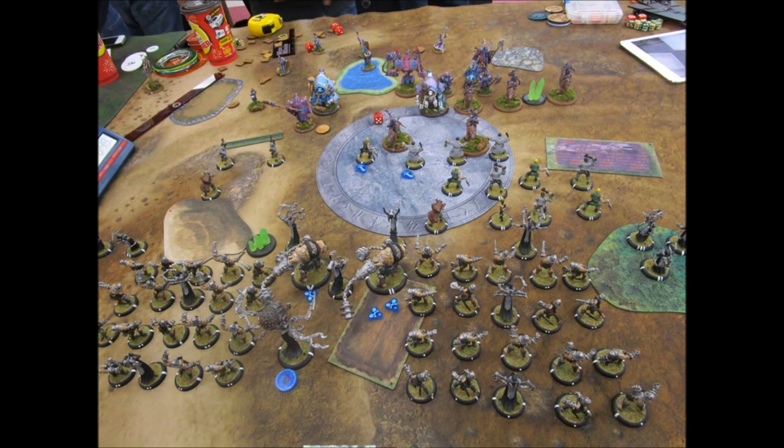On his turn he actually gets pretty far up. I thought he might be a little more defensive around his flag, but he's definitely sending a strong contingent toward my flag — one being the Order of the Fist guy who goes up and does his stance. He runs the other stuff up, keeps one combat jack a bit further back, and arcs through the arc node to do some spells into my left Press Gangers, killing a good number of them. But I'm feeling pretty good — he brought both Reckoners up far enough that I could potentially take them both out.